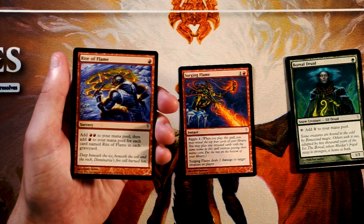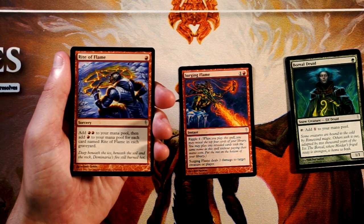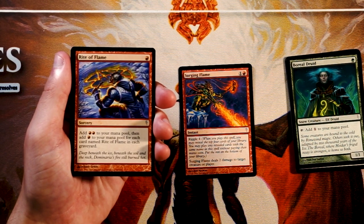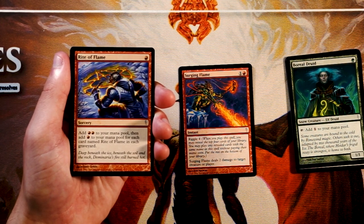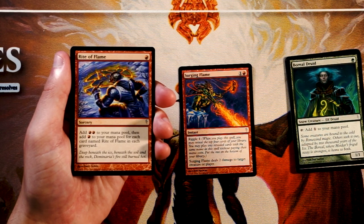Rite of Flame is a sorcery for 1 red. You add 2 red to your mana pool, then add another red for each card named Rite of Flame in your graveyard. This is much more of a constructed card — we actually see this in Storm occasionally. In draft it's not so great, because you're relying on having a lot of Rite of Flames in your graveyard and a lot of good cards in hand. Not super interested in this for Limited, but definitely stoked to open it.